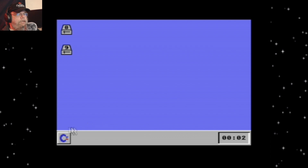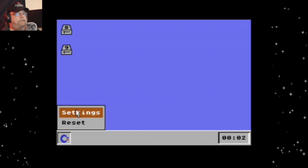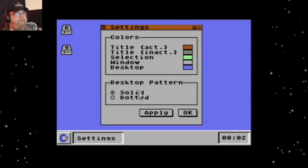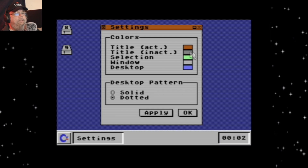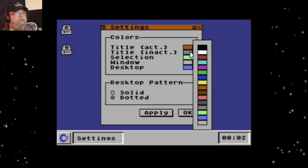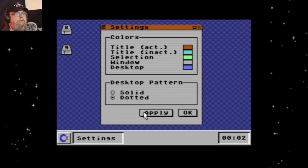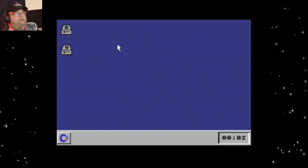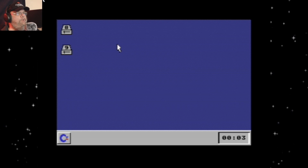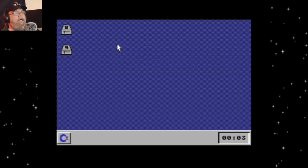Let's go to some settings. Desktop pattern dotted — what does that do? Oh, that's cool. Title. That's neat. That's cool. So if I load a disk, the GUI 64 is there.